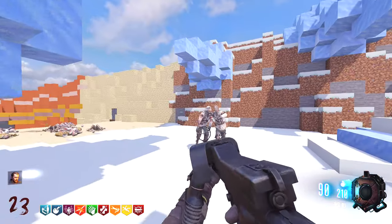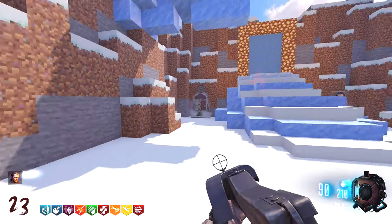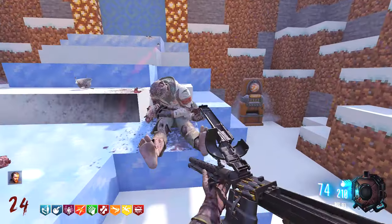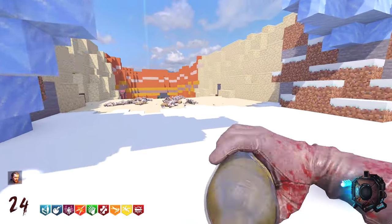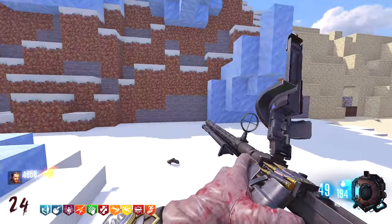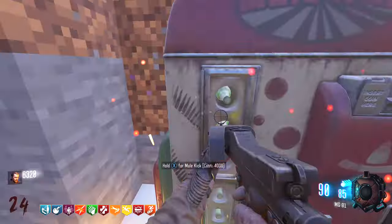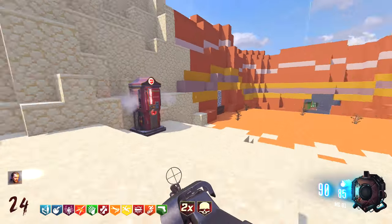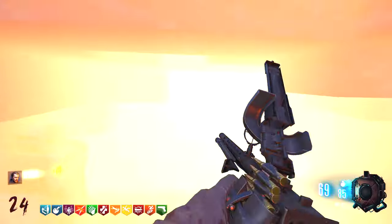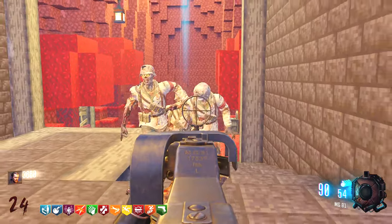Oh, snowy area! Any ender eyes in here? Oh, Mule Kick! I'm actually happy we got Mule Kick and Stamina Up together. Let's buy Stamina Up first — oh crap, it traps you up there, I almost died because of that. There's the ether portal — nice, so we must be nearing the end of the map. The final ending is ridiculously expensive so we'll be here for a little while longer. There's something so satisfying about playing a custom map and just having a million perks go across your screen. Let's go back to the box and see if we can pull anything nice.